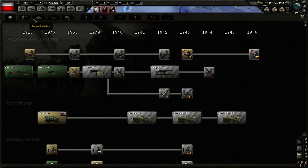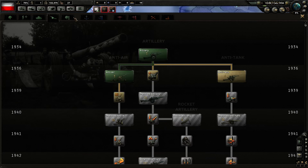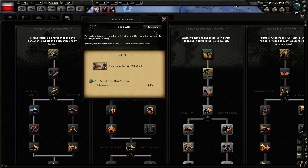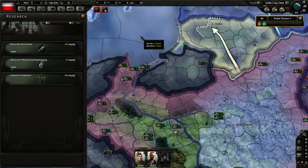Let's see what else we can do. We could get some bonuses. What we can do — there's no question about it — will be superior firepower. Everybody goes superior firepower. Every other doctrine tree is just garbage. Superior firepower is like ten times better than any other doctrine tree.